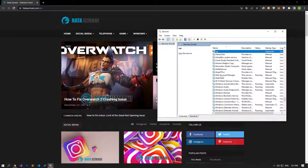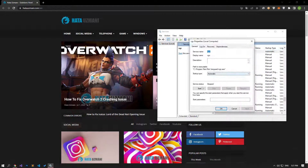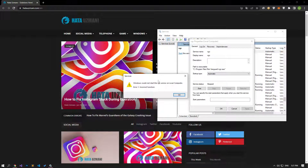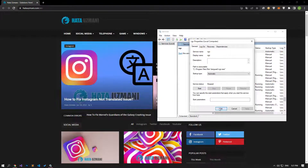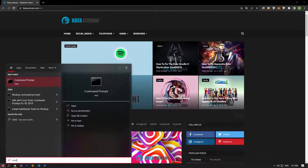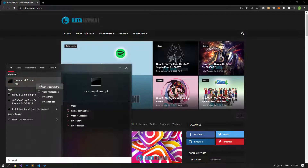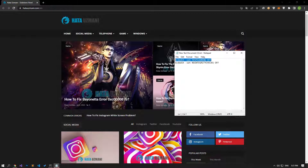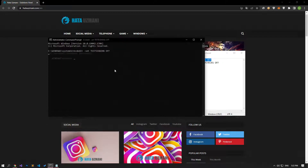We may encounter such a problem because the VGC software will ask for a driver signature. We can prevent such errors by turning off the Windows 10 driver signature. Type cmd in the start search screen and run as administrator. In the command prompt screen that opens, type the code in the article and press enter.